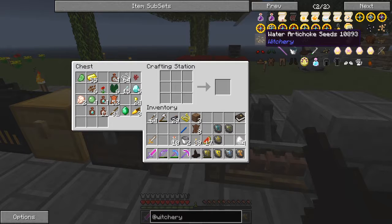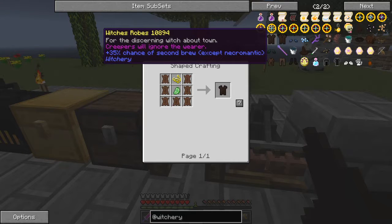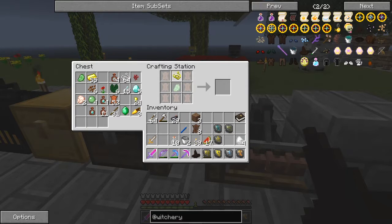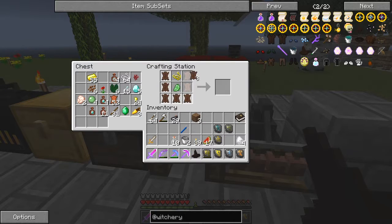We'll also make at the same time a witch's robe. Creepers will ignore the wearer — that's interesting. And there's also a 35% chance of a second brew, so it helps with brewing as well. For that we need one golden thread, one creeper heart — because we've had a few of those around — and seven impregnated leathers.